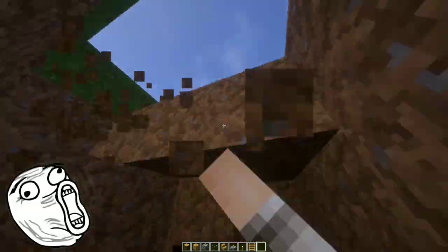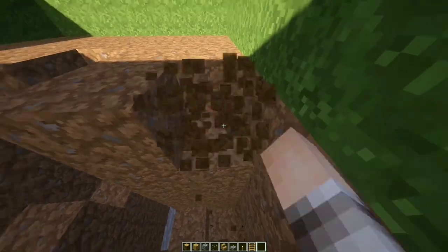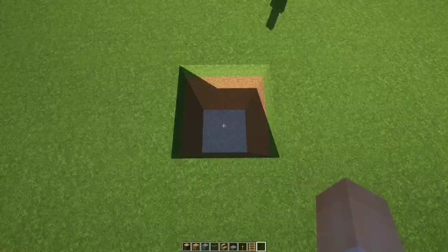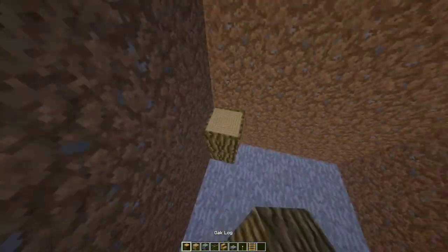That's right, we like it deep. Now let's clean it all up. Be back once I'm done. Grab some oak logs and place them on the corners of the square going up.